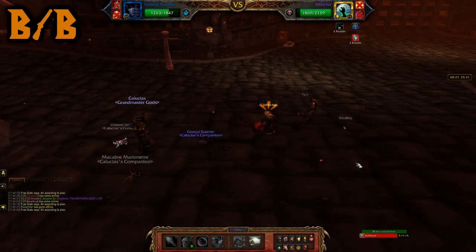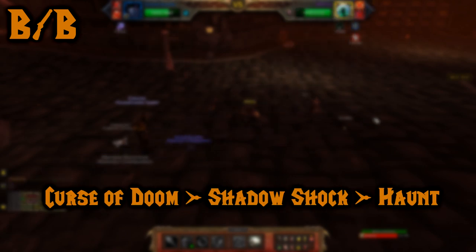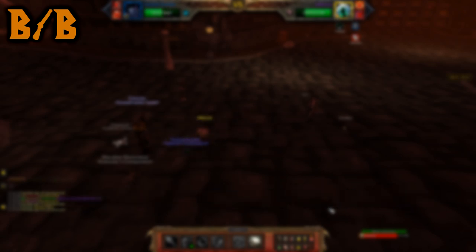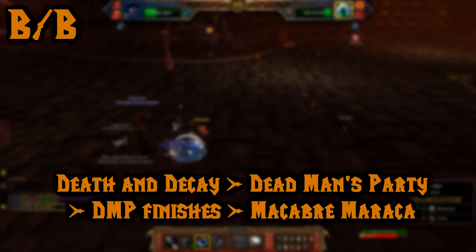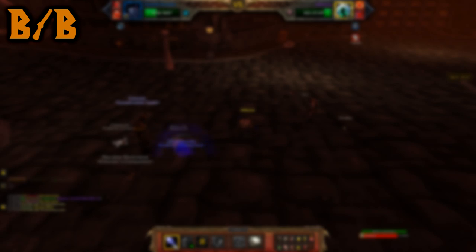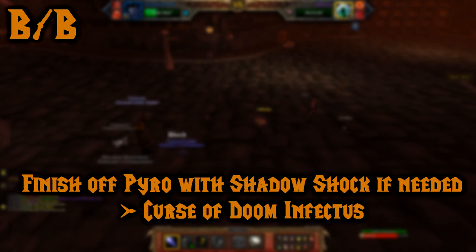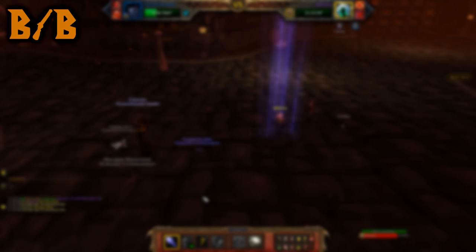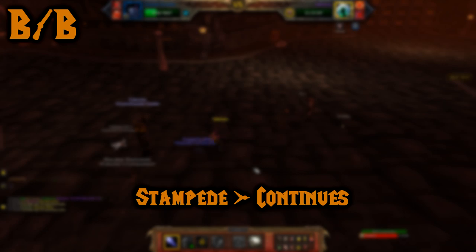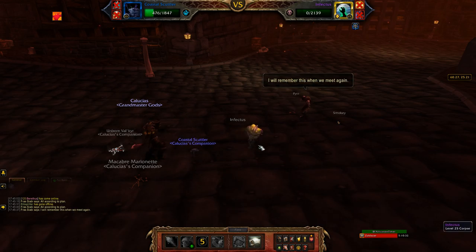For the BB breed of Unborn Valkyrie, it's mostly the same, but start off with Curse of Doom, then Shadow Shock, then Haunt with your Valkyrie. Bring out your Macabre Marionette and start off with Death and Decay, then Dead Man's Party, which will defeat his first pet. Pyro comes in and Dead Man's Party should finish. Then use Macabre Maraca until your pet dies. If your Macabre Marionette dies before Pyro, bring out your Valkyrie and finish off with Shadow Shock. When Infectus comes out, start off with Curse of Doom from your Valkyrie, then Shadow Shock. Bring out your Coastal Scuttler once your Valkyrie is dead. Do the same as before: Stampede, then once that finishes use Bubble, and Frost Spit until Infectus dies.